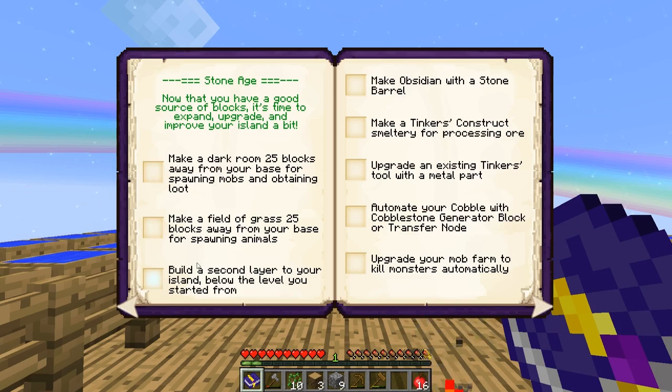It also says make obsidian with a stone barrel - we haven't done that yet. Tinker's Construct - smelt ore for processing. That's going up even higher in difficulty. Upgrade your existing Tinker's tools with metal parts - so obviously that's up there. Automate your cobble with a cobblestone generator block or transfer node.